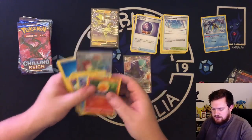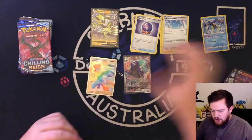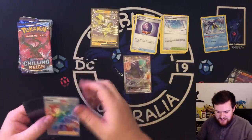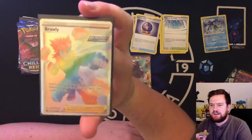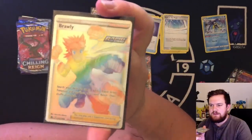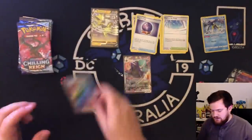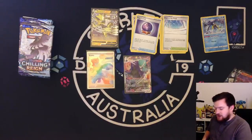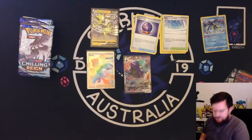Just a rainbow rare. Just a casual rainbow rare — it happens. And it's Brawly, which we've already seen, but that's the rainbow artwork on it. Very cool. 100% on board for a rainbow Brawly. That can be traded for many regular Brawlies — you can trade that down and get four. You'll probably do much better, but that's okay.